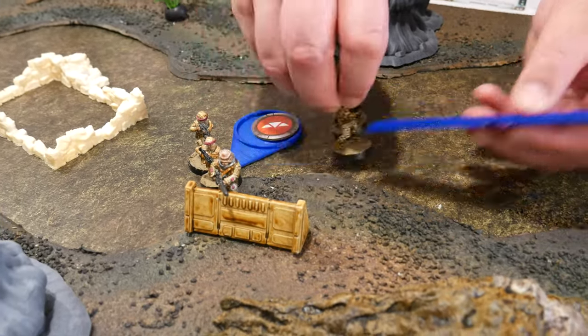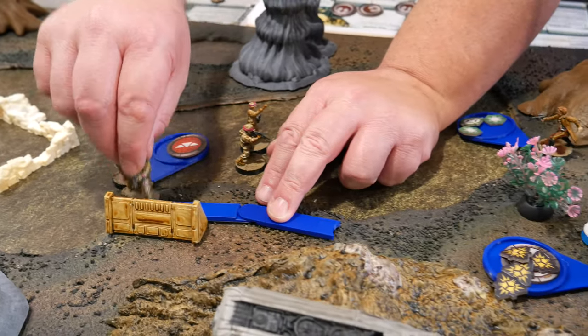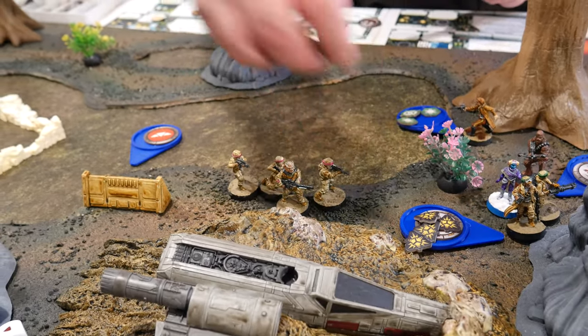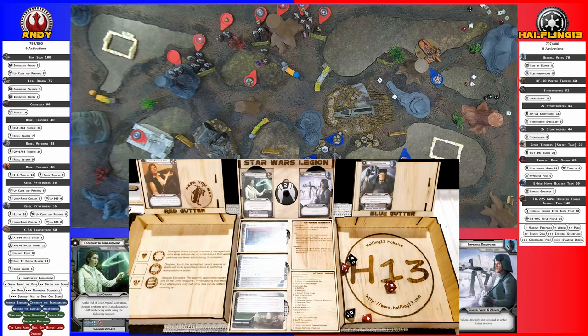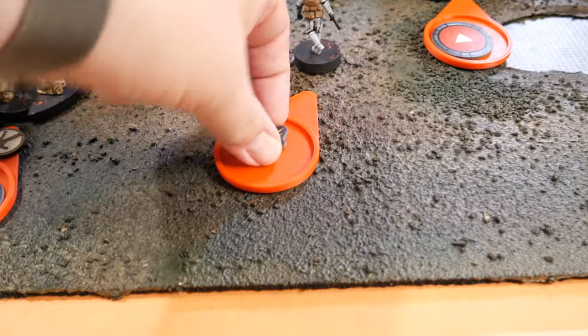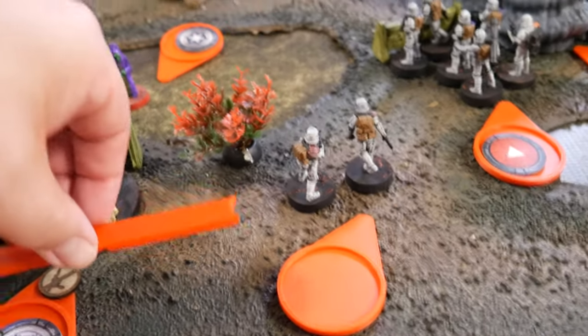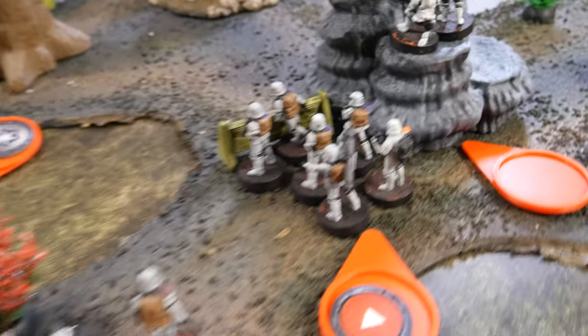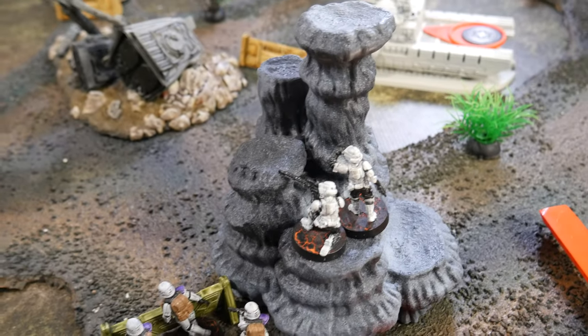Another unit activates and makes a full move, firing at range four on that group. Not a single hit — and not even suppression. That's fine; at that point you're just hoping something gets a strike. I'm going with Veers. He is going to inspire three to get two suppressions off here and one off of this unit. Then he's going to take a move, which will allow him to give aims to the stormtroopers and the snipers.